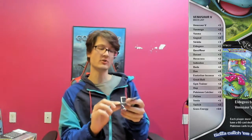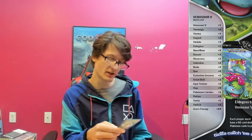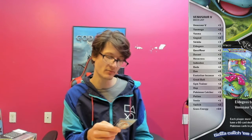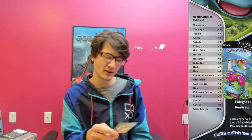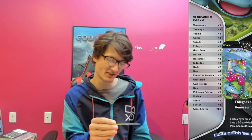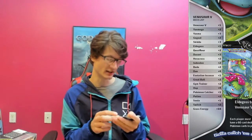Then we got Heracross — wow. Heracross for 130 HP, he has two moves. First move takes two energy — Push Down: your opponent switches their active Pokemon with one of their benched Pokemon, that does 30 damage. And then for three energy he has Superpowered Horns, which does 110 damage and that doesn't hurt himself. So he's a really good one. His weakness is fire and he takes two energy to retreat.